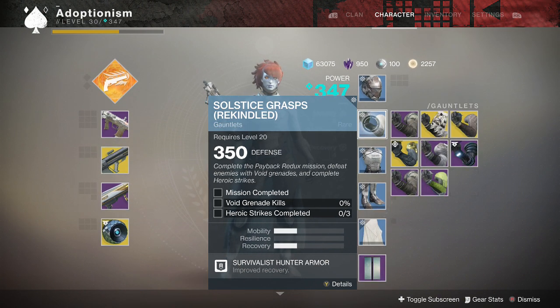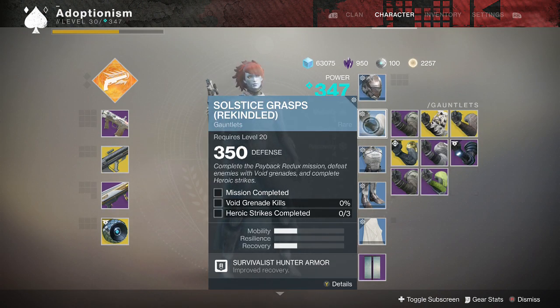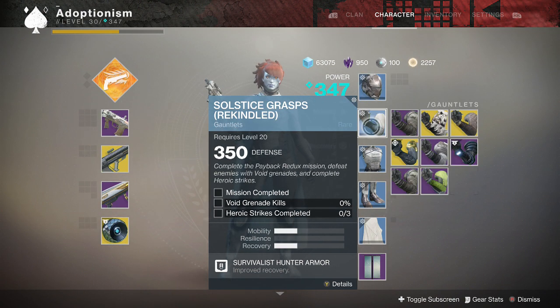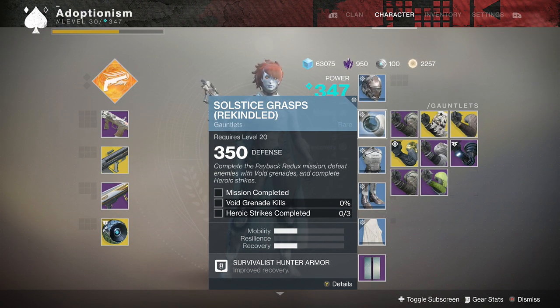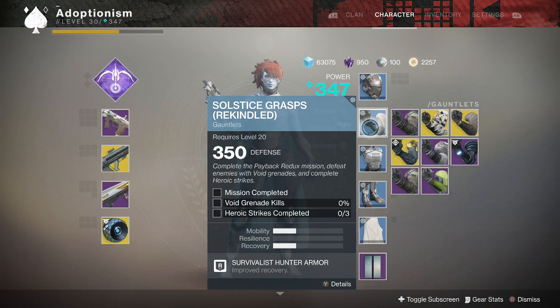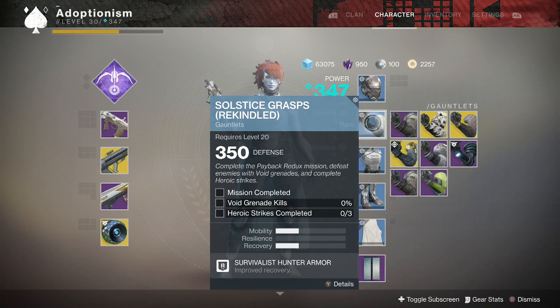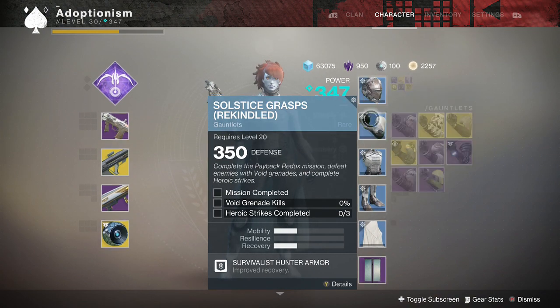For my arms: complete the Payback redux mission, void grenade kills — and again it says defeat enemies, it does not say in the crucible — and then heroic strikes completed, but it says three, so three is a very reasonable number. Between the nightfall and heroic strikes, those might be the last ones I attempt.